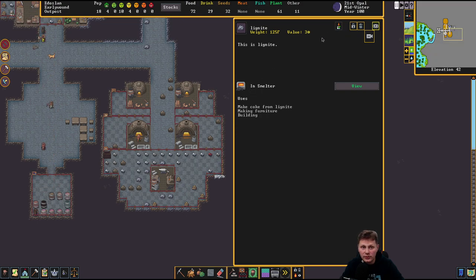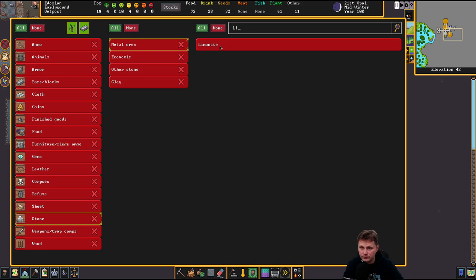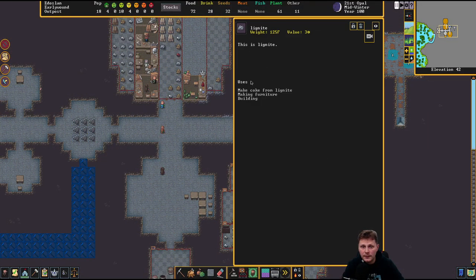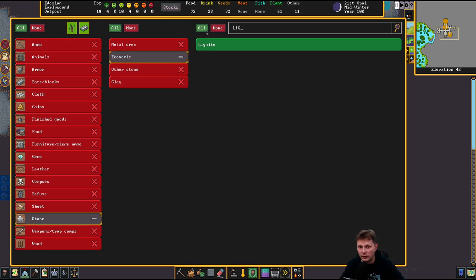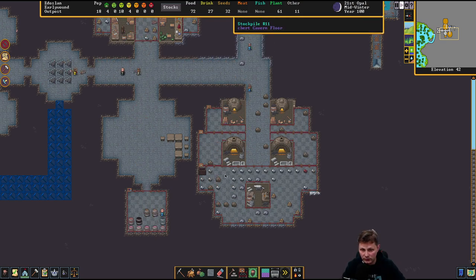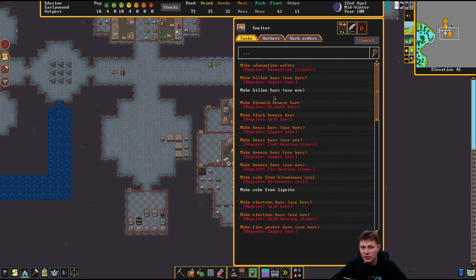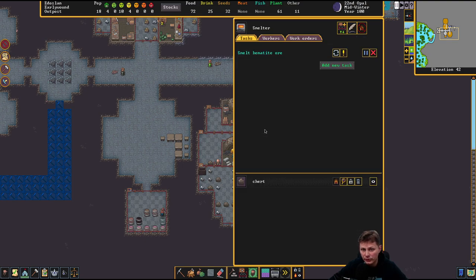Let's add lignite over here. Stone — lignite. Is that economics then? This is lignite, it's just lying down here. That will be lignite, and we'll make all of that other stuff over here. There's coke, which we should be able to use here for making a new order. Make... billion bars? Make coke — we already have that. Let's smelt and do that constantly.